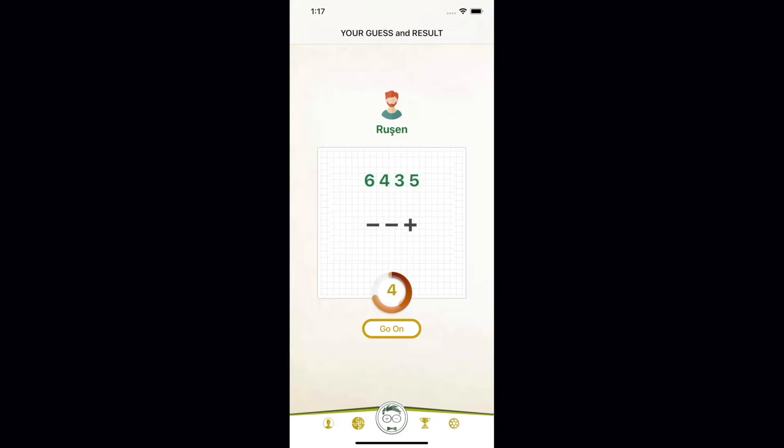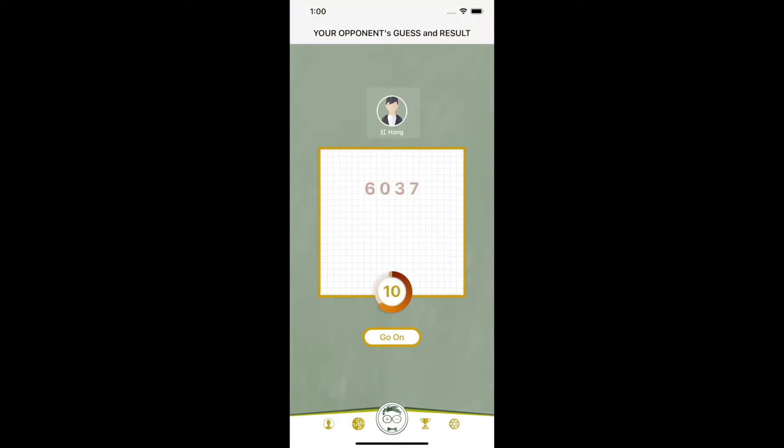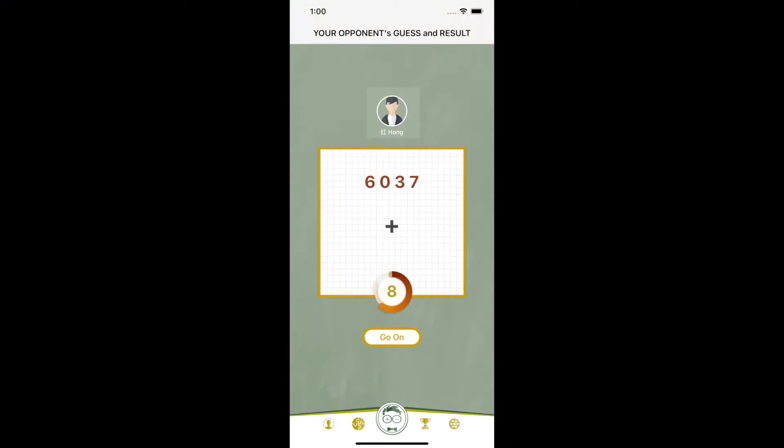So far we have used 8 out of 10 possible digits, and we have found 4 digits in total: 1 minus in the first guess, and 2 minus and 1 plus in the second. This means that the 2 digits we have not used, 1 and 2, do not exist in the opponent's target number.